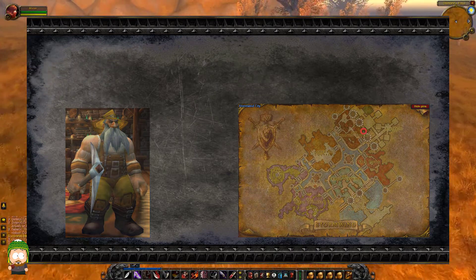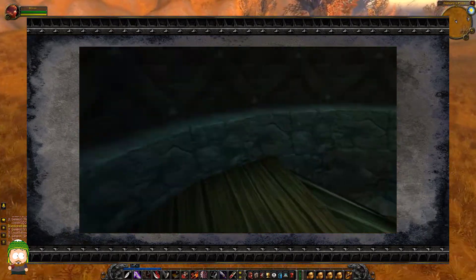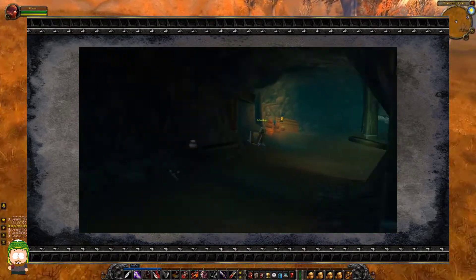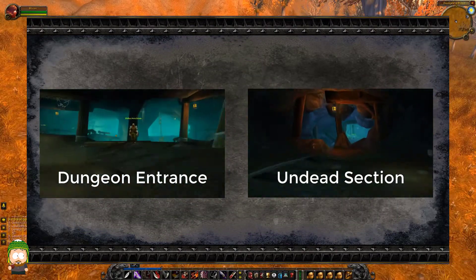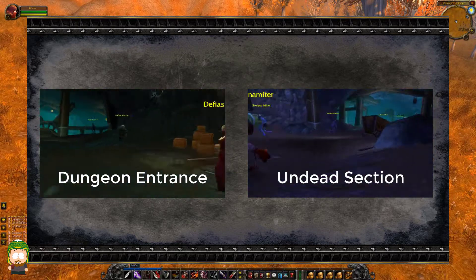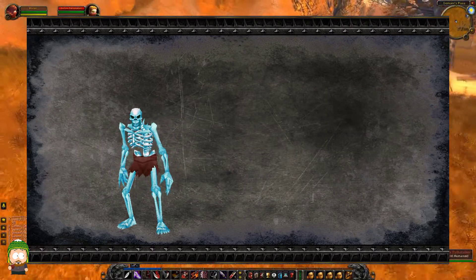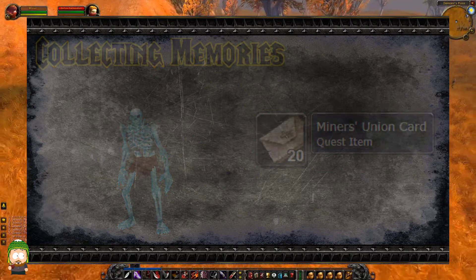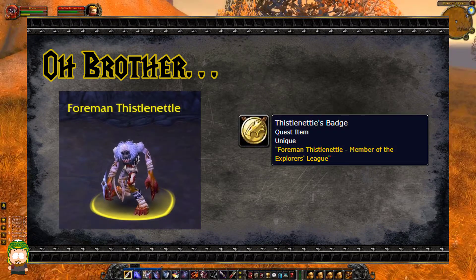Once you have all five quests, you'll be ready to venture to the Deadmines. Get four buddies and head on over to Moonbrook in Westfall. Navigating to the dungeon can actually be pretty tricky if you've never been there before. On screen, I'm showing you the path from the entrance of the mines to the instance itself and the location of the additional side quests. Once you've reached the undead part of the mine, you'll want to kill any of the undead mobs — the Skeletal Miners, Undead Excavators, and Undead Dynamiters all drop Miner's Union cards, which are the quest items for Collecting Memories. For the Oh Brother quest, you will need to collect Thistle Nettle's Badge by slaying Foreman Thistle Nettle. Once you've gotten your four cards and Thistle Nettle's Badge, it's time to head to the dungeon.